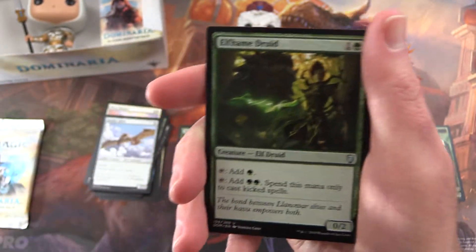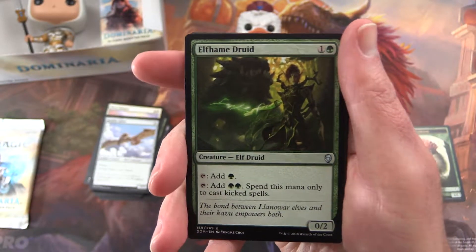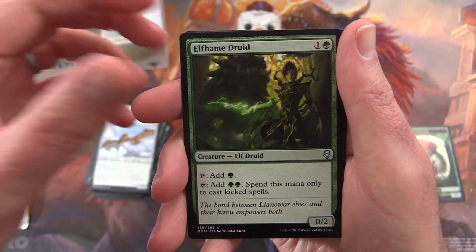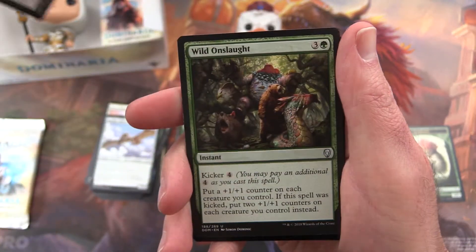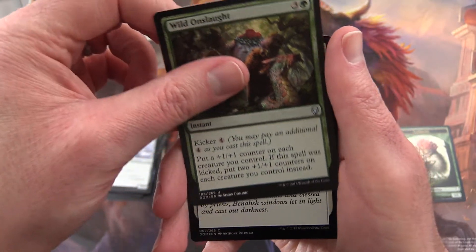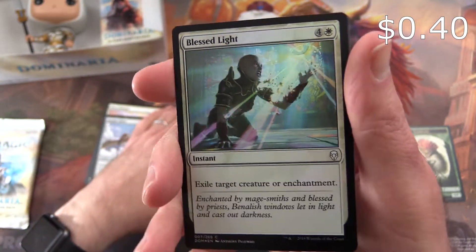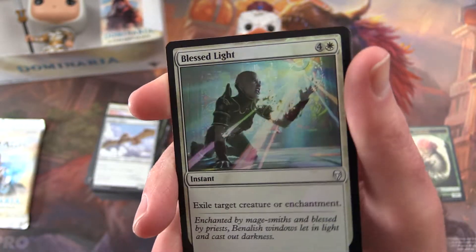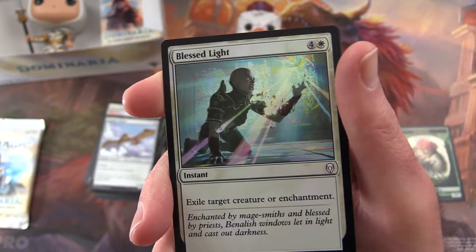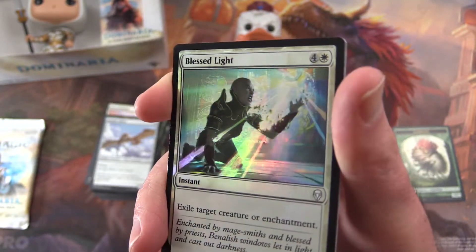For the uncommons — Ciri is going off for some reason — Elfheim Druid is the first uncommon, Settle the Score, Wild Onslaught. And the rare is not a rare — we have a foil instead. I'm as confused as ever. Blessed Light for five mana, instant: exile target creature or enchantment. That foiling is pretty nice.